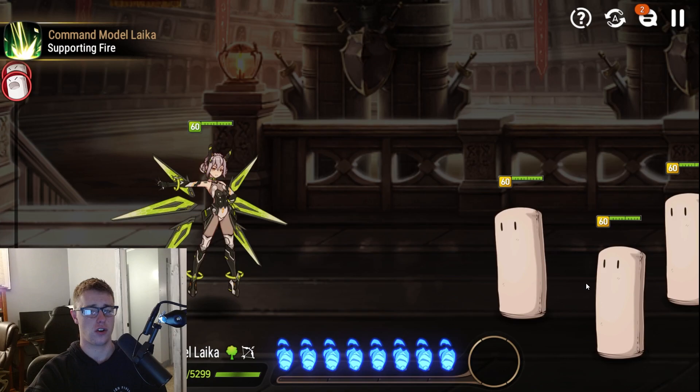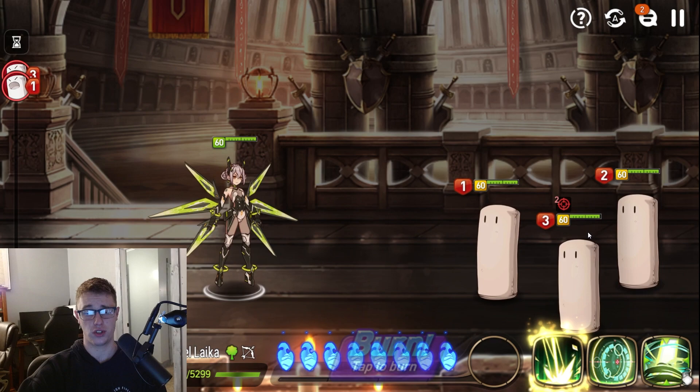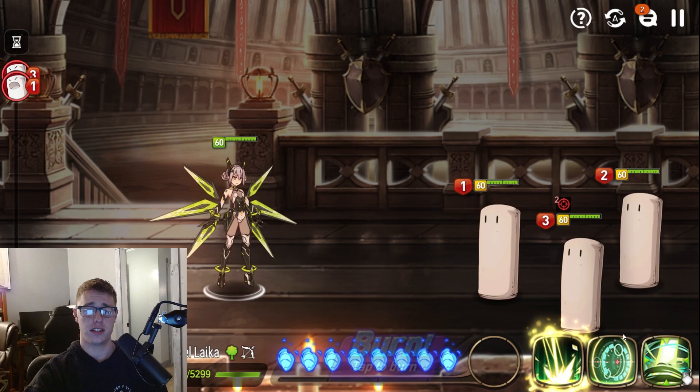For Laika's skill 1, it is a single target attack that increases her CR and a random ally by 10-15% depending on skill level. Her skill 2 attacks the enemy and has a 75% to 100% chance to target them for 2 turns. This also increases the attack of the ally with the highest attack for 2 turns, decreases their skill cooldown by 1 turn, and triggers a dual attack.